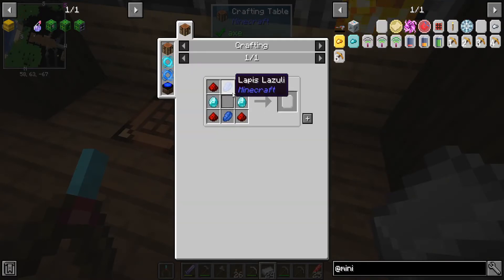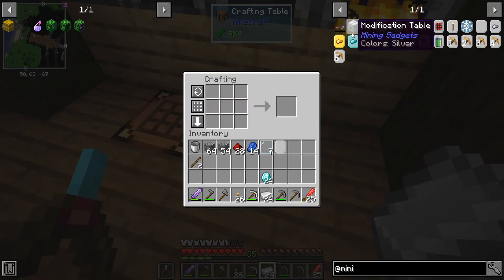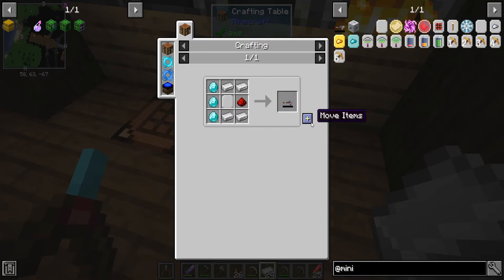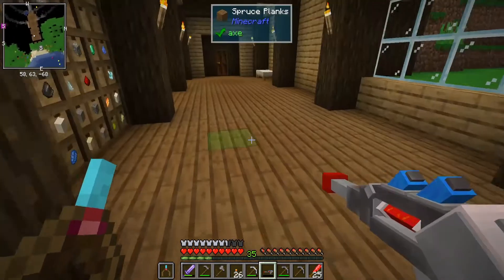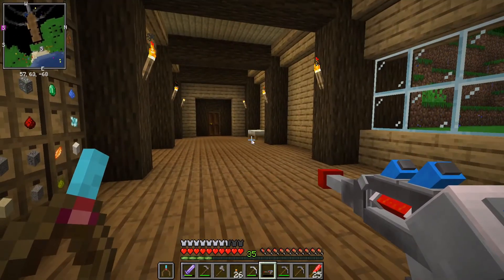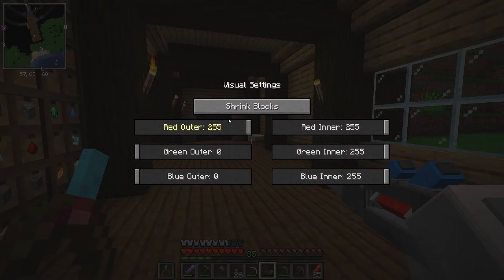Alright so that blank upgrade - there we go, one of them. The mining gadget. Voila! That was so much simpler than what I remember it being the first time. So shift right click gives you upgrades: the size, its range, the visuals.